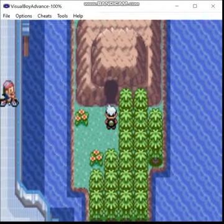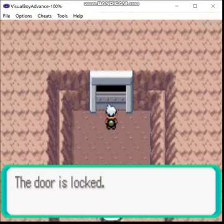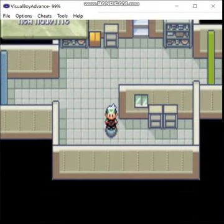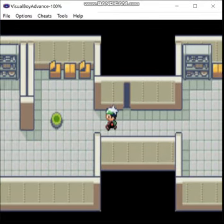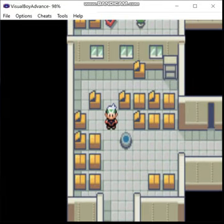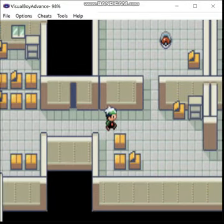Here is the entrance to New Mauville. In the original Gen 3 games, it was actually a proper dungeon — a small one, but a dungeon. Whereas in the remakes, they reduced it down to a couple of rooms. Why? Simple. The devs were lazy. And yes, that really is basically it. I used to work in the industry, I know how it is.